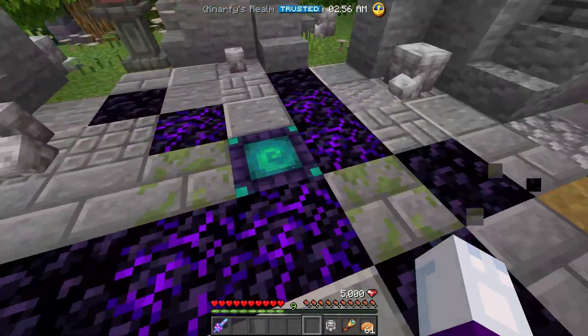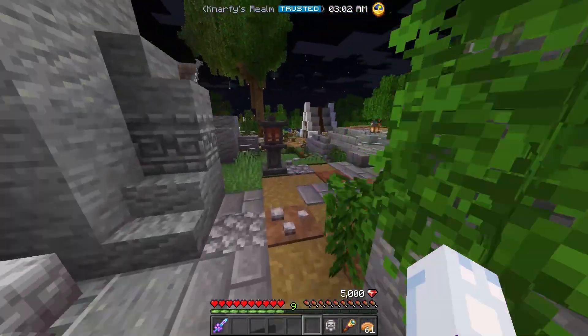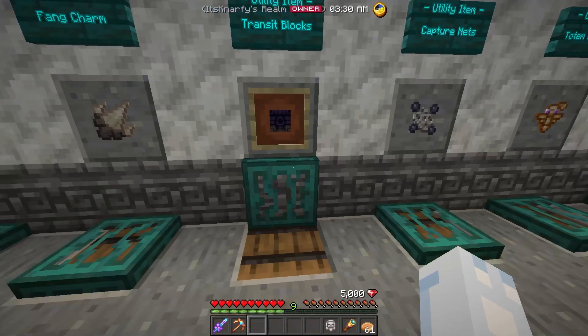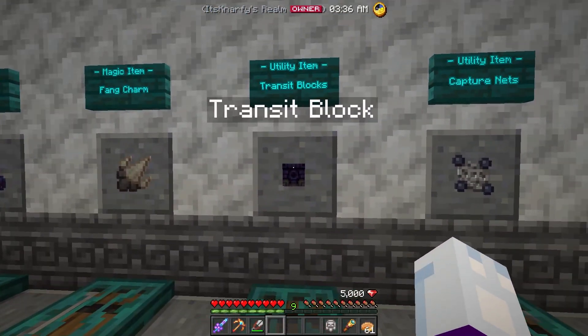These can only be activated by resident, trusted, and owner — so they also don't let visitors in. That is the transit block. If I missed anything, go ahead and drop it in the comments, but that should be most of what you need to know about transit blocks.